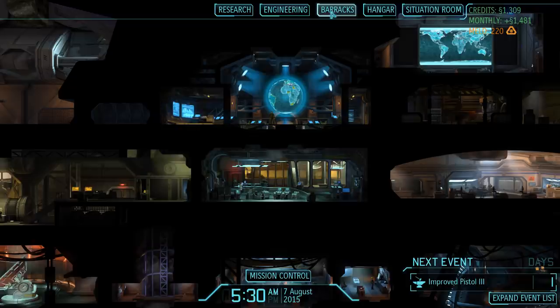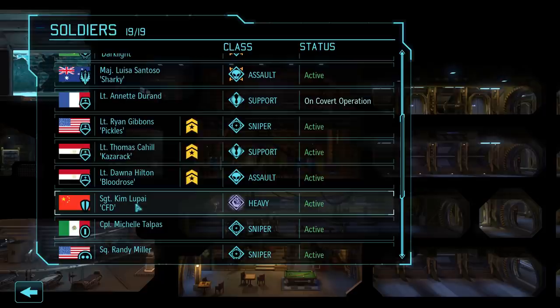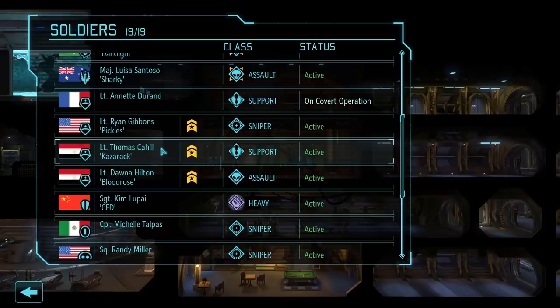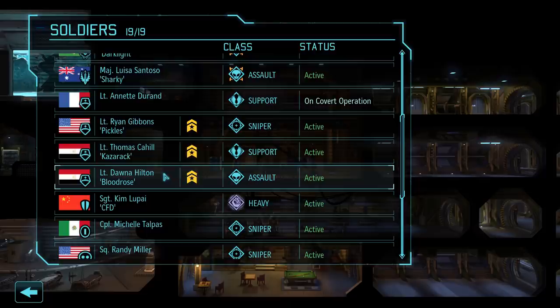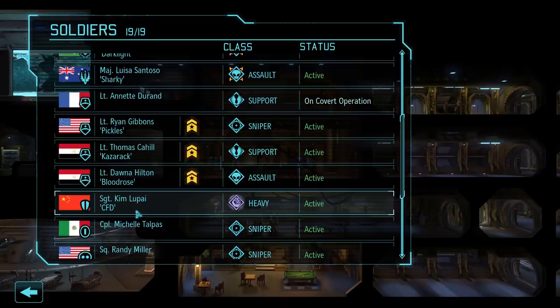After some renaming, let us have a look at the three soldiers we just rescued - all named after patrons in the naming rights tier and above. We start with Ryan Gibbons, nicknamed Pickles, a Lieutenant level sniper from the USA. From Egypt, Lieutenant Thomas Cahill, nicknamed Kazarak, a support and somewhat following in Annette's footsteps. Also from Egypt, Lieutenant Donna Hilton, nicknamed Blood Rose - the female assault we were looking for so eagerly a few episodes ago. Patreon Coffee Fuel Deadlines also appears here as Kim Lupi's nickname CFD.